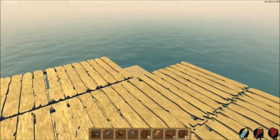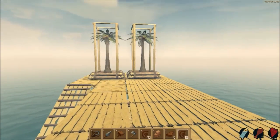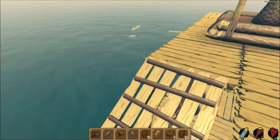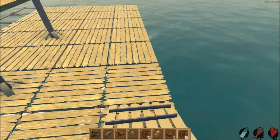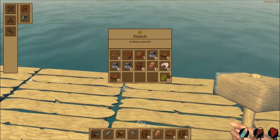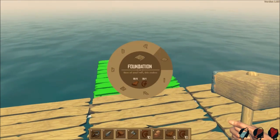Welcome back to another episode of Raft guys. Thank you for joining me. In this episode we are going to be finishing our palm tree forest up on the second level, and I think I'm actually going to expand the back of the raft out here. It's going to take a lot of resources, but thankfully we have quite a bit of rope so that shouldn't be too much of a problem, and we'll keep picking up planks as we go. Let's get started.